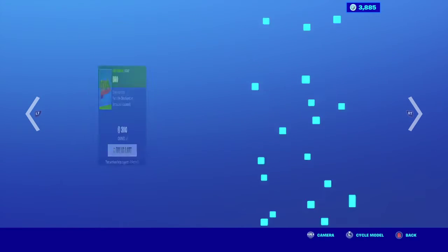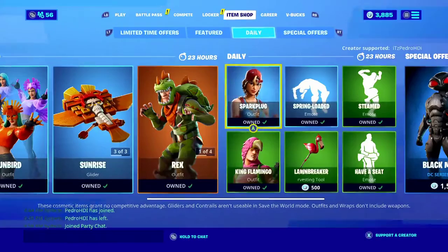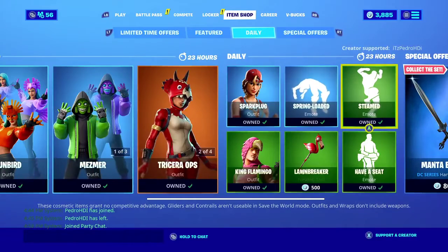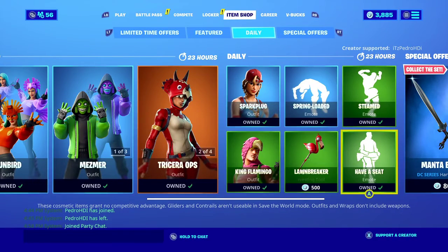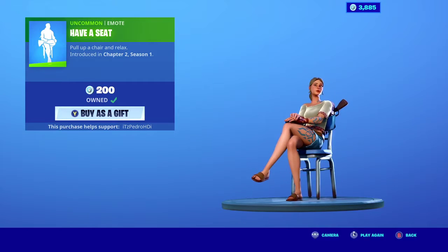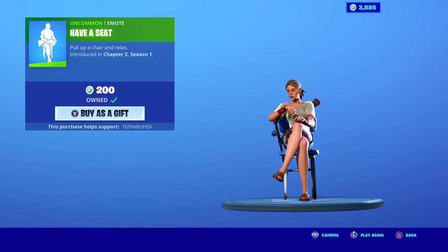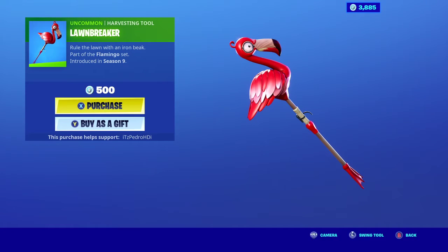In the dailies we have Spark Plug, which is pretty nice. We also have Spring Loaded, a very good emote, and then the Steamy emote. We also have Have a Seat, which is pretty nice — most people save it for when nobody wants to start a mission.